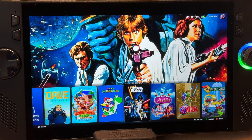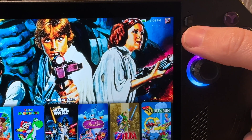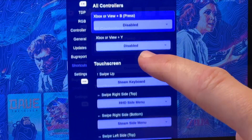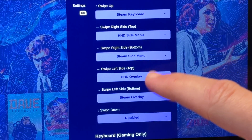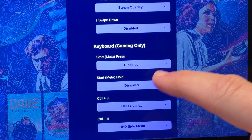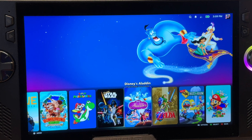Tip six is how to add shortcuts. Tap the Armoury Crate button three times, then head into the Shortcuts area. There are a plethora of shortcuts, including touchscreen gestures, that we can add or change if we're really into customization.